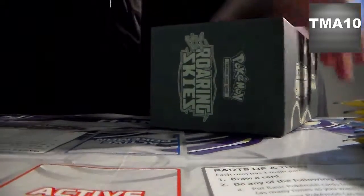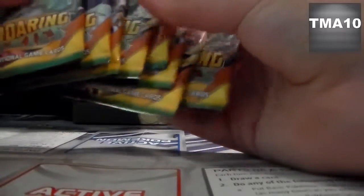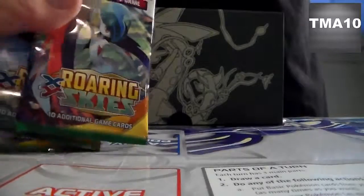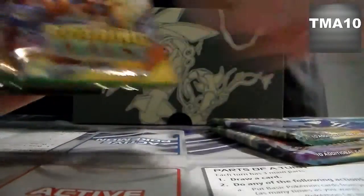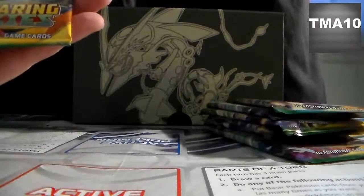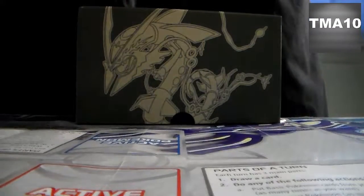Shout-out to Energies. So we're going to set this back here and open our eight packs. We have eight packs of Roaring Skies. I'm going to go over the artwork: we have Glade, Guardios, Deoxys, Rayquaza, Glade, Deoxys, Rayquaza, and Glade. So let's start off with Glade.